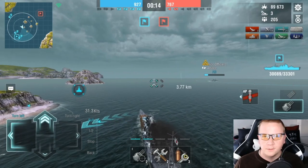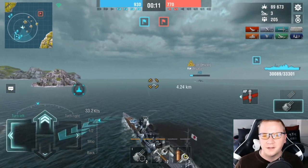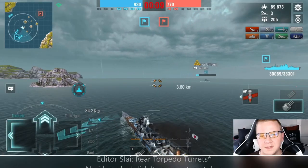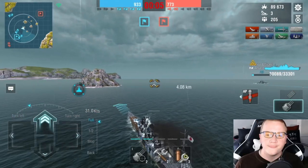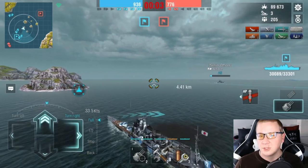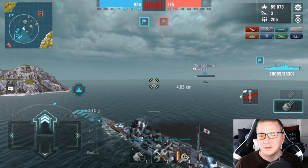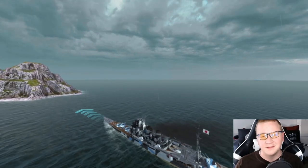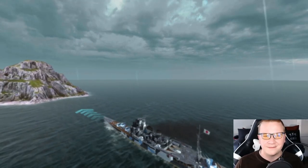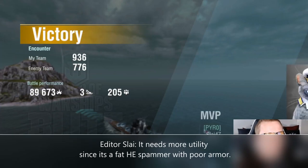Another tier 8 comparison is the Mogami, which is more of a fire-starter ship. Unfortunately it has rear turrets so you can't abuse the torpedoes as much. In my opinion that makes it a rougher ship, and I feel like Mogami probably still needs more buffs — they buffed it a while back but it still needs a little more, because it's supposedly an HE fire-starter but doesn't do a great job.